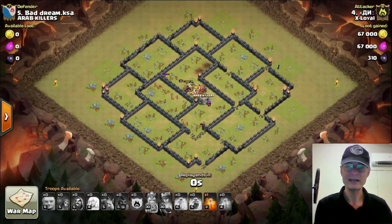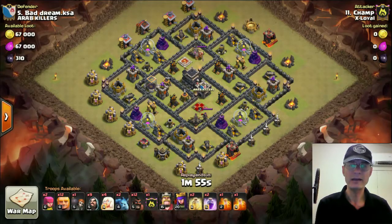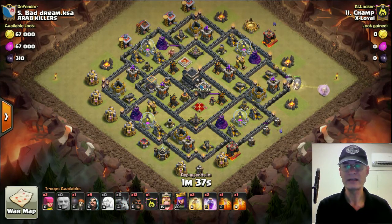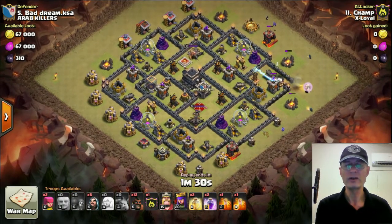Now we're going to look at the second attack, also HGHB, but a little bit different and from lesser heroes — the Queen is level 20 and the King is only level 15 in this one. Same kind of standard troop combination, but going to come at this base a little bit differently. This is the second attack on the base, so he already knew where the bombs and everything were based on the first attack.